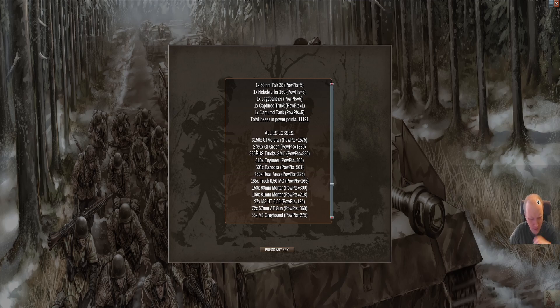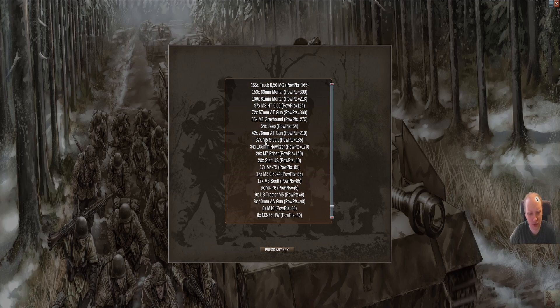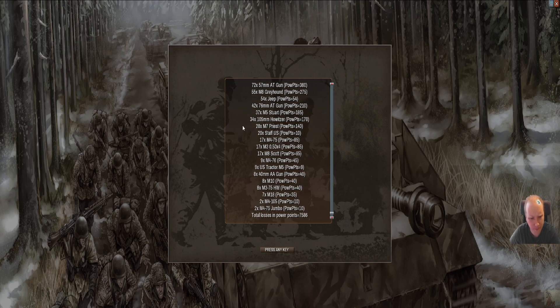We lost five or six thousand units and a massive amount of other equipment. Our equipment list is a bit more standardized - not as long as the German list. That's one difference between the Axis army and the Allied army. The Allies were much more standardized, though each unit would make their own modifications - putting tracks, wood, timber, even concrete on tanks.